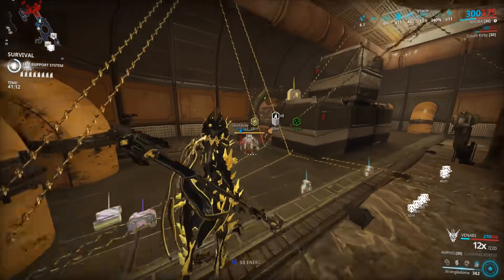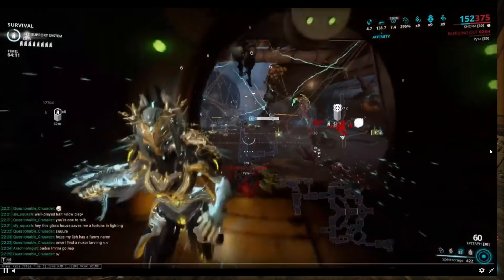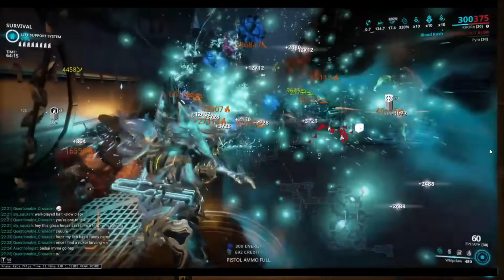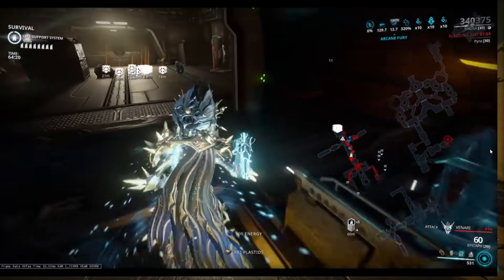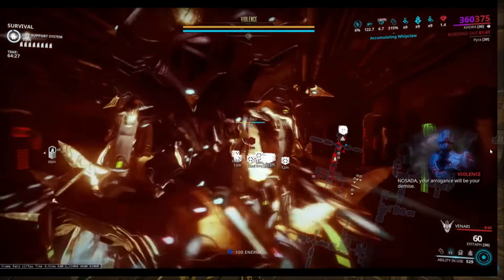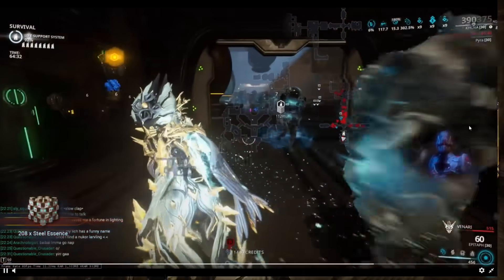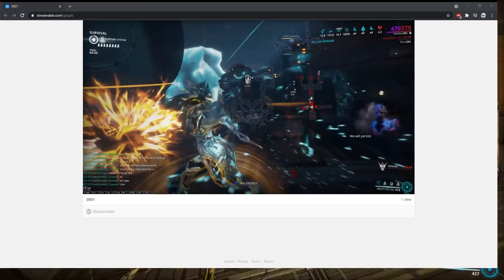Someone posted this on my Discord server, so this gameplay I'm about to show is not mine. You can do this on basically any tile. Someone goes and picks up 208 Steel Essence in 64 minutes - that's probably as good as it's going to get, unless you get super lucky with another Cat Buff, which could push it even higher.